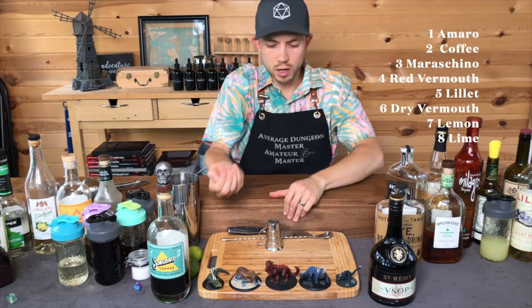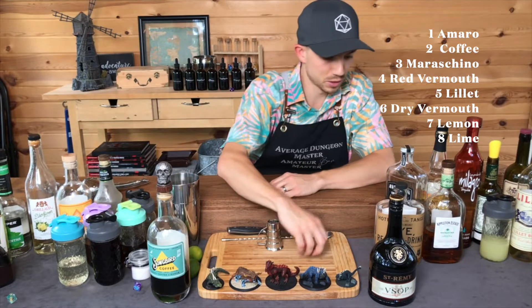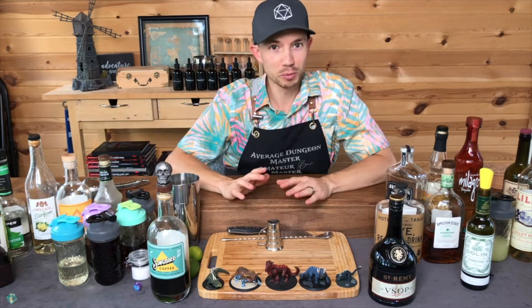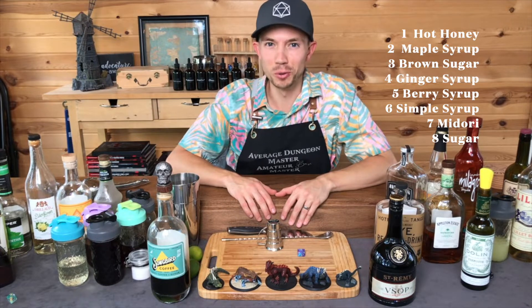Now my wild card, another eight-sided die. Six — that's Dry Vermouth. Ooh, this is gonna be interesting. Dry vermouth and coffee liqueur — could be really good. Sweetener, eight-sided die. Seven. Seven is Midori.